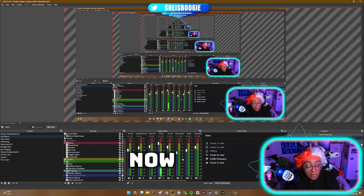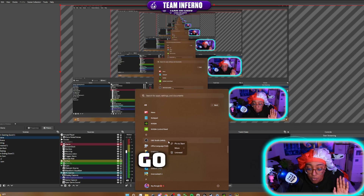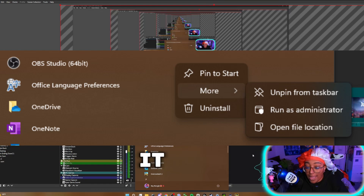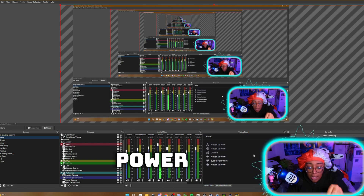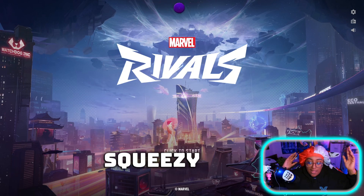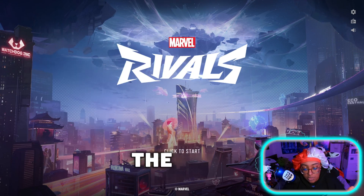We're kind of in OBS-ception right now, but a really simple thing that helped me get the game to show up: go to your apps, right-click on OBS, and run as administrator. Once you run it as an administrator, it gives OBS more power over the other stuff, and now easy peasy lemon squeezy — the game pops up under game capture. You don't have to do display capture.